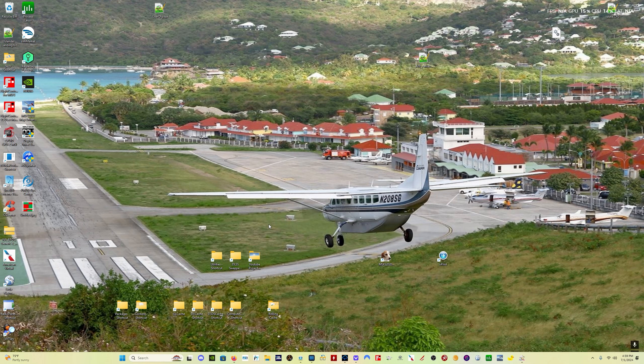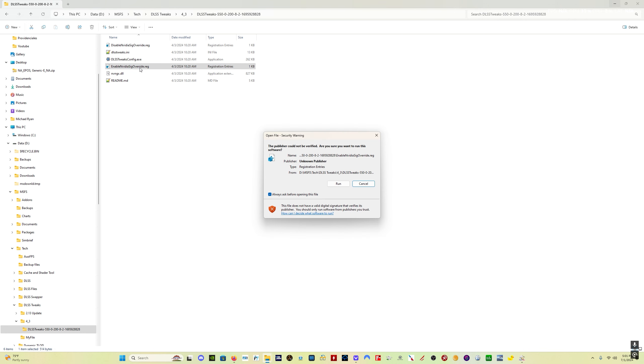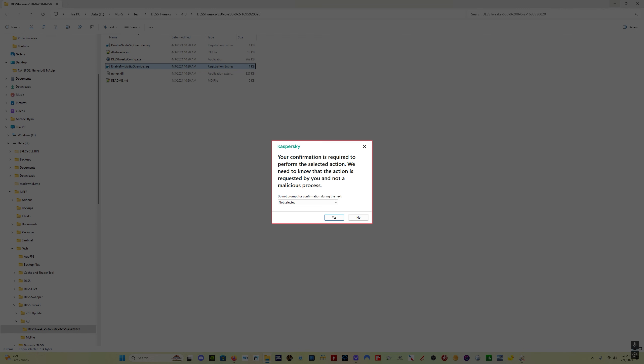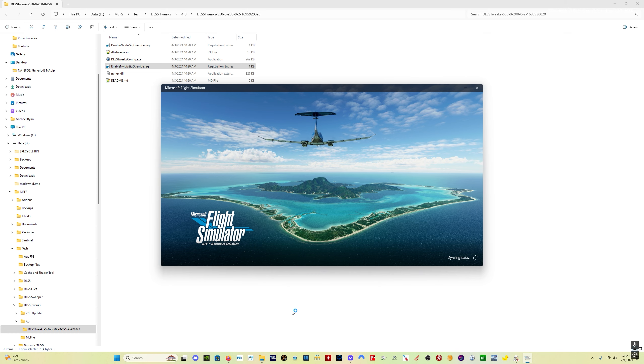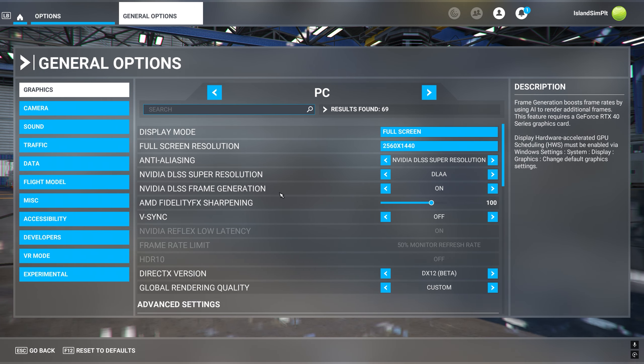All right, here we are back on my desktop and we can open up an Explorer window here. What you want to do is come to your DLSS tweaks download. You've got these 'Enable NVIDIA SIG Override' and 'Disable NVIDIA SIG Override.' Double-click the 'Enable NVIDIA SIG Override,' click Run, it's going to give you a warning, you say yes. My security software here is going to ask if I want to proceed. Then I have re-enabled that, and then we go back into the SIM. Here we are back in the SIM — click on Options, General Options, and hallelujah, frame gen has returned.